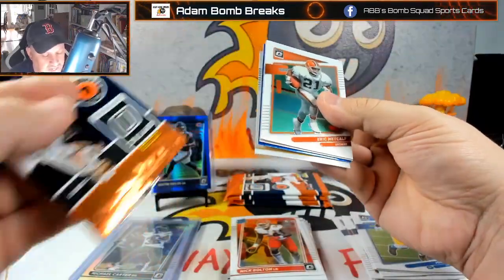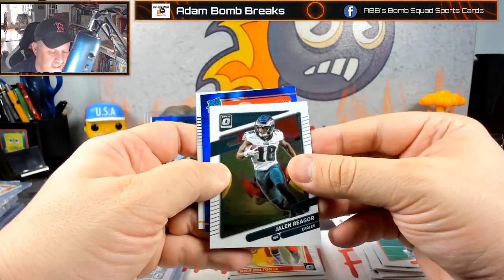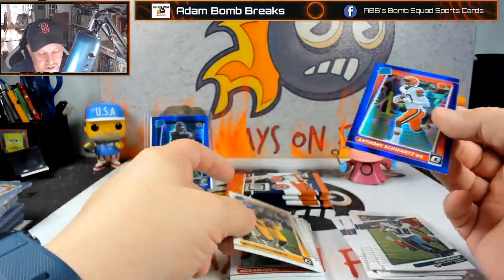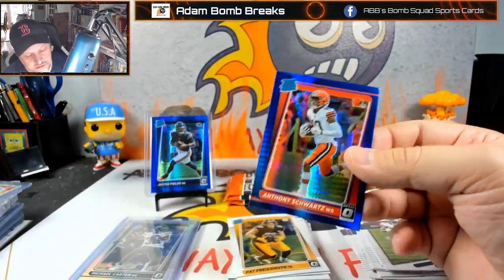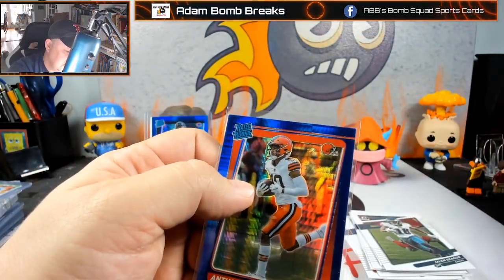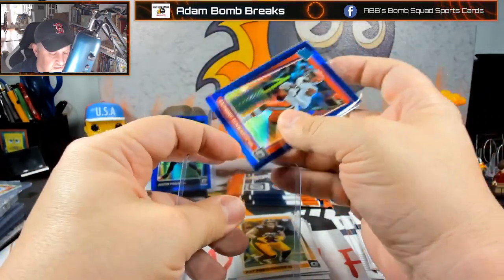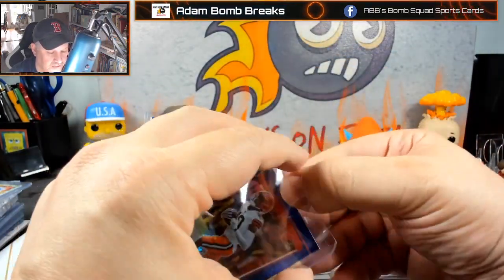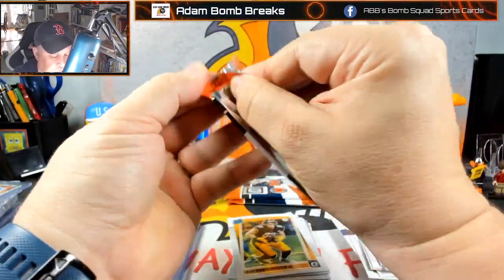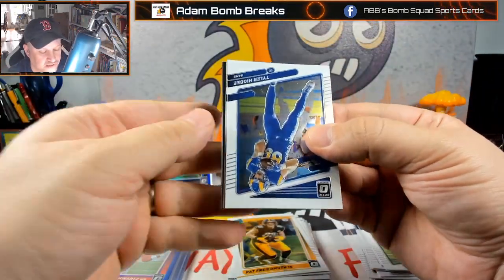And our last Blue Hyper is incoming — Eric Metcalf on the front, and on the back it's going to be a Brown — Anthony Schwartz and Pat Friermuth. The last one ends up being Anthony Schwartz. But the Justin Fields was a good one for us. Let's see if we can get a downtown, a Rocket, or any numbered cards.